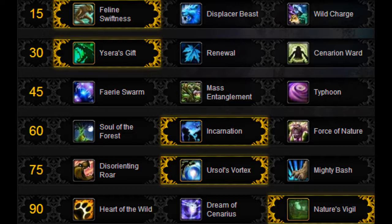For Bloodlust, you definitely want to use it in the second phase. It depends on your raid - if you have a lot of damage you'll Bloodlust sooner; if not, around 20%. Ask your raid leader where Bloodlust is happening so you can save your cooldowns accordingly. Make sure you have Incarnation, Nature's Vigil, and Celestial Alignment ready for your Bloodlust.